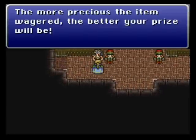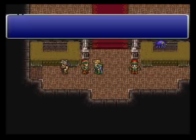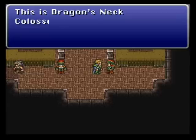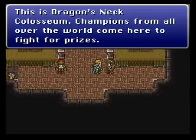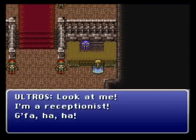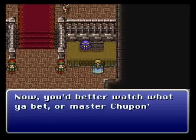Welcome to the Coliseum. In the Coliseum, you can wager an item, and someone else will wager an item against it. If you win, you get the other person's item — so usually it's an upgrade, if you're betting good stuff. Hey, Ultros — you are a receptionist!